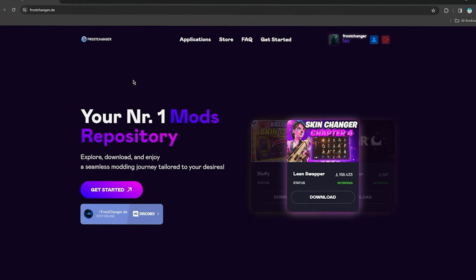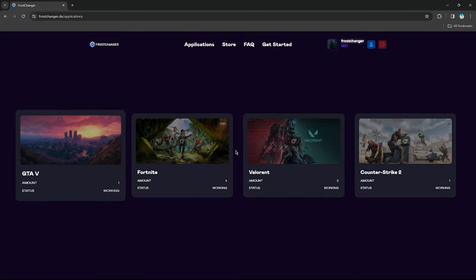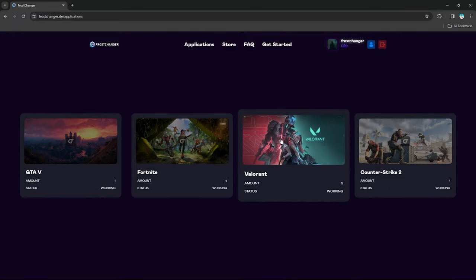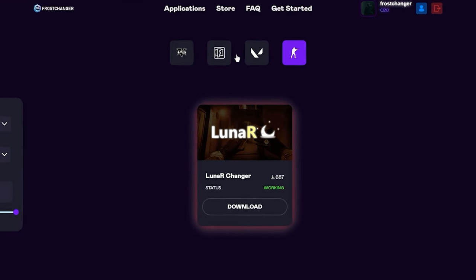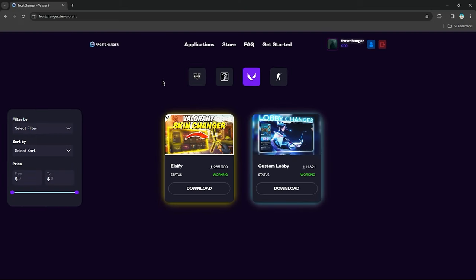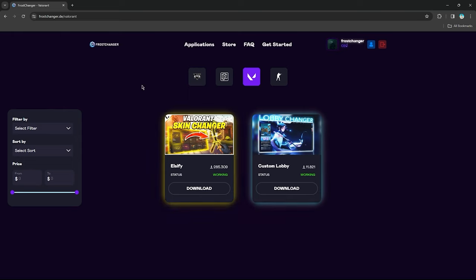Once you're back on the main page, we're going to hit Applications to see all the applications we offer. It will ask for the certain game — in our case it's obviously Valorant. The download process is pretty easy; you just hit the download button. Make sure to follow this till the end, since if you're a free user you're going to have to watch ads, but just make sure you don't download anything wrong.